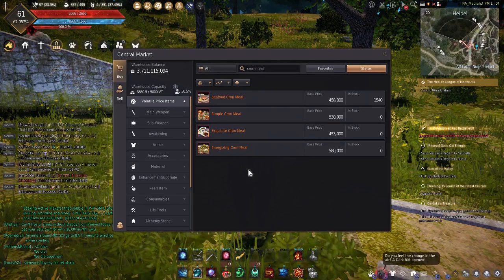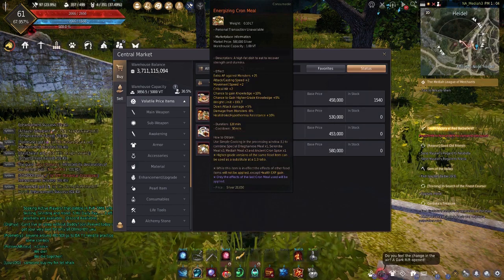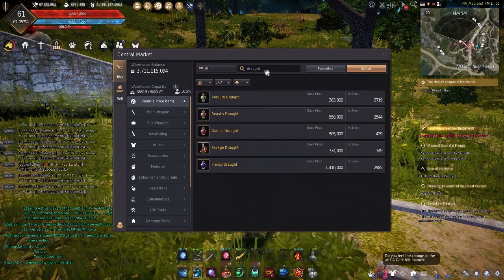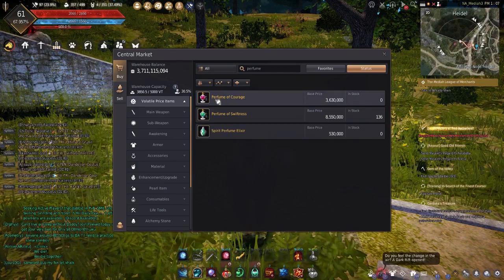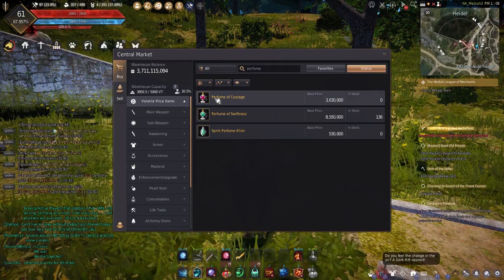You should also be using one of the cron meals. The cron meals have all been buffed this patch and they are all very good now. I'd say it's relatively subjective as to which one is best for PvE now, especially for this type of PvE, so I'll leave that choice up to you — but make sure you're using one. Drafts, albeit a bit expensive, are very very useful here, and if you're teetering around that gear requirement, I'd highly recommend using them. Perfumes are pretty expensive, but if you want to go that extra mile, I'd recommend bringing some — maybe only using those and drafts for the last waves, like wave four or five.